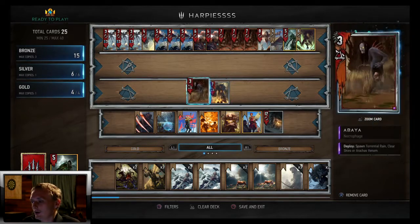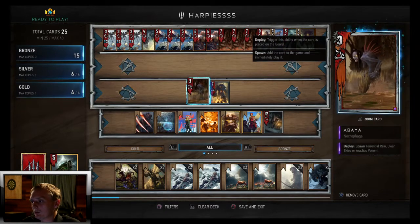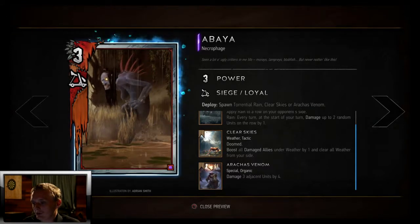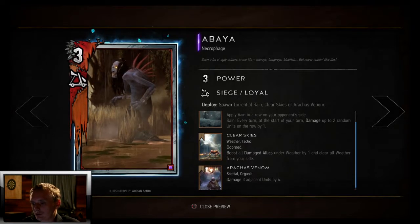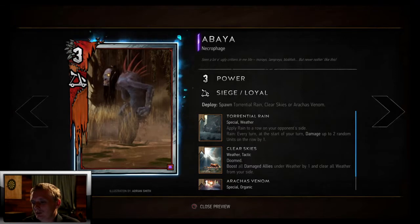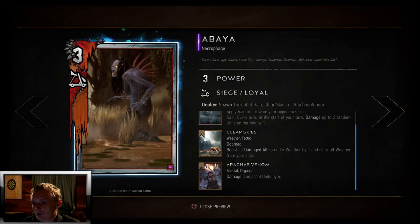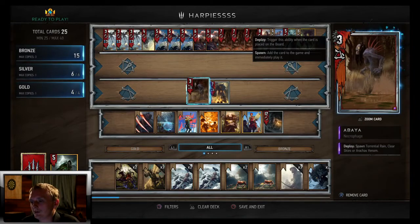We got Abaya — she spawns Torrential Rain, Clear Skies, or Arachas Venom. Clear Skies is a weather clear. Arachas Venom is actually one of her best options because it makes her a 15 power silver if you hit three adjacent units. Torrential Rain is not great — you'd have to wait so many turns for it to add up to as much value as Arachas Venom, and they could always clear it.